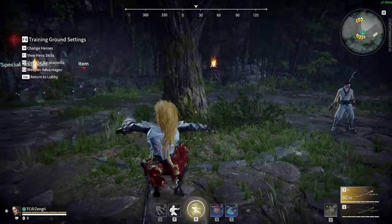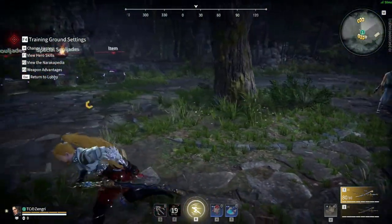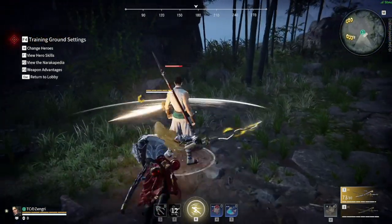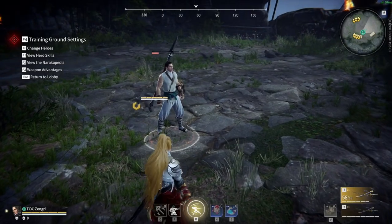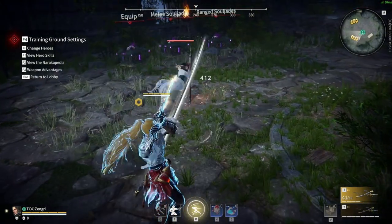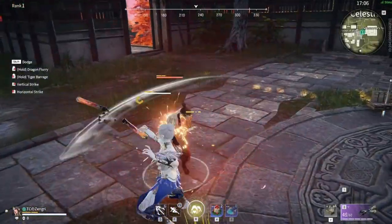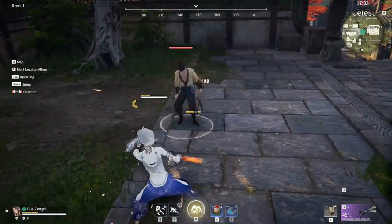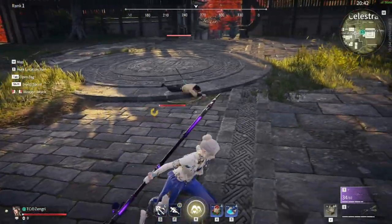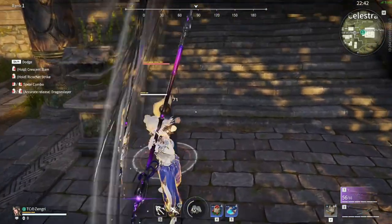Before we start with the first tip, I will quickly explain the rough system of combat, because you will not be able to utilize these tips without knowing the basics. This game has a rock-paper-scissors type combat with light attacks, charged attacks — also called focus attacks — and counters. Light attacks hit through counters. Focus attacks tank through light attacks. And counters disarm you if you hit into them with a focus attack.